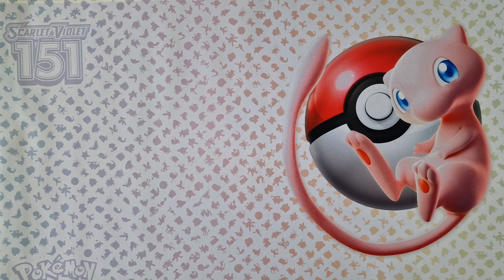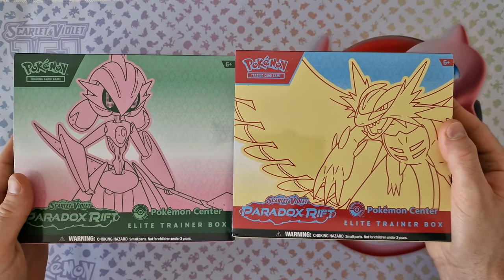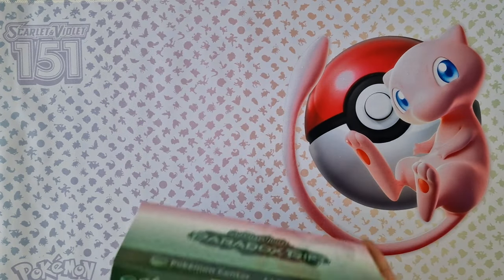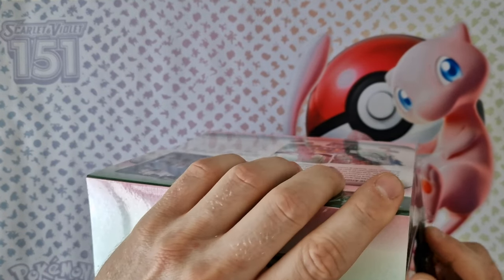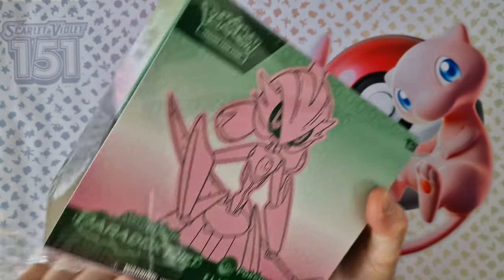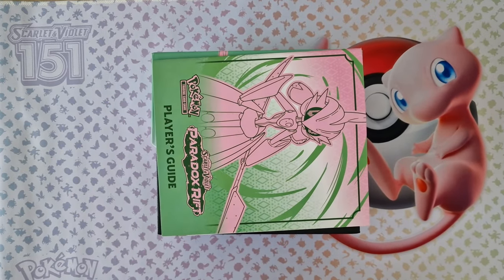Welcome everyone to this video where we look at these two Elitriner boxes from the Paradox Rift, and hopefully we will see the Running Mooney Yax today. For the first time we check this Elitriner box and see what we have inside. I hope you enjoy this video — we can start opening.